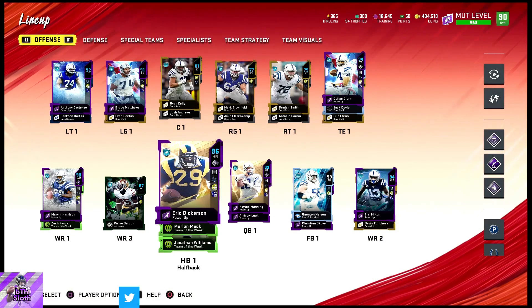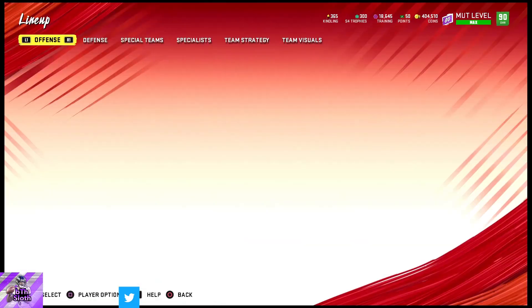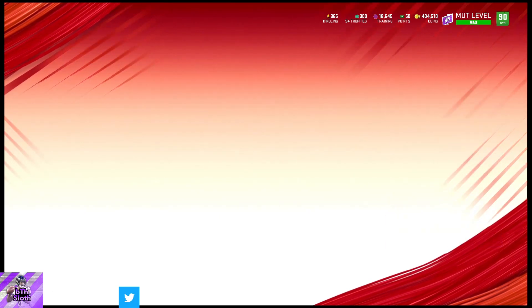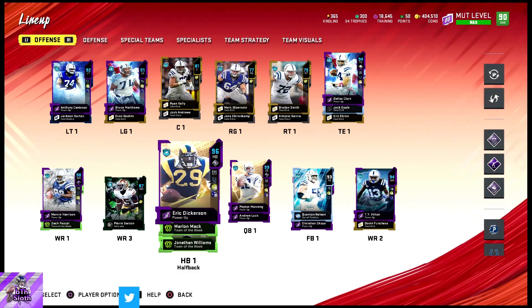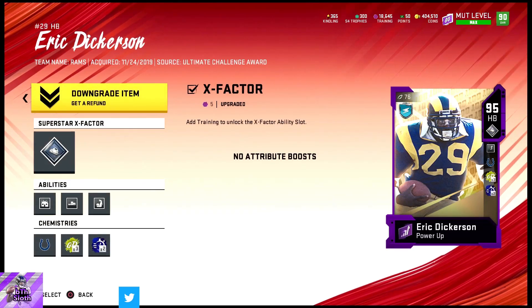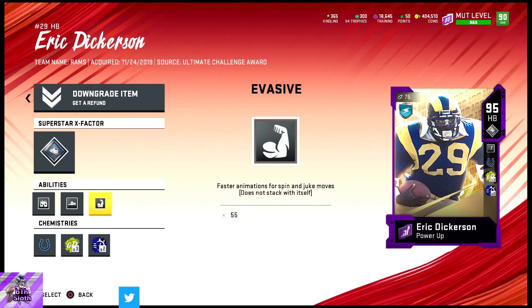Eric Dickerson — you all know him, he's a beast. No upgrade needed. He has Evasive, Backfield Mismatch, and Homer Backfield abilities.